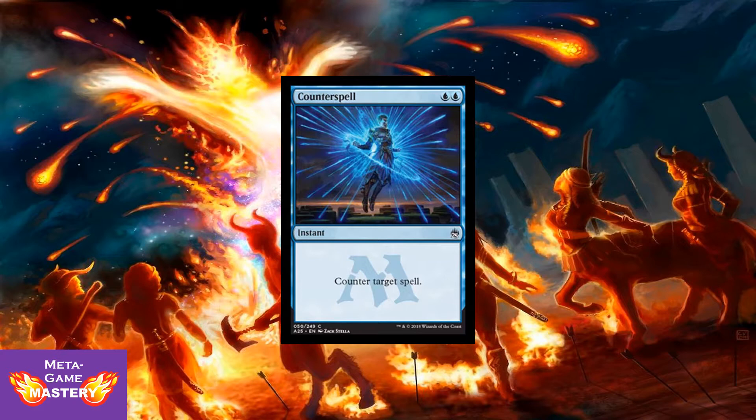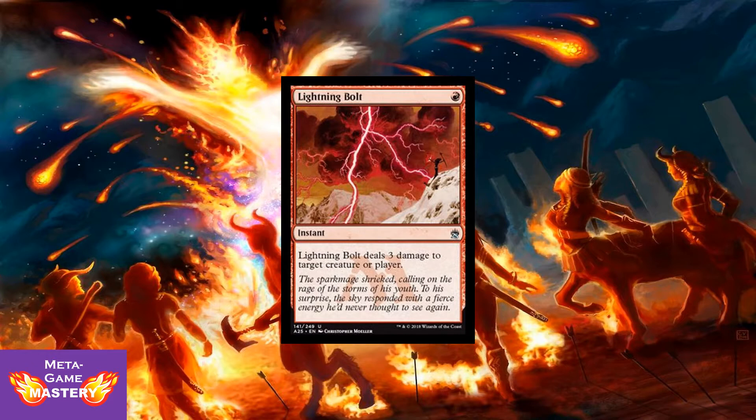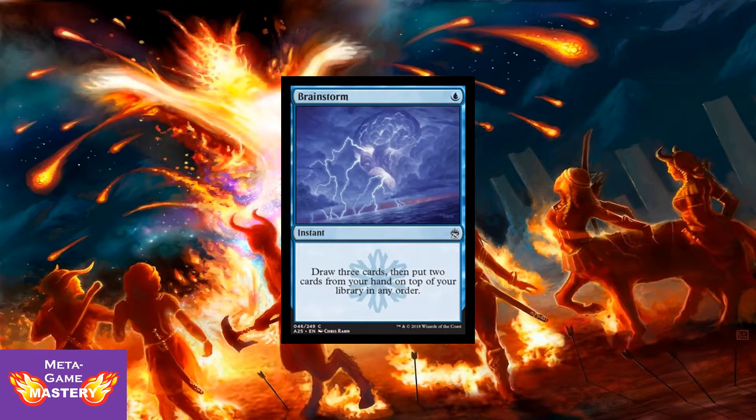The classic original control spell — Counterspell. Blue, blue, instant, counter target spell. Just no downside, perfect card, being reprinted at common, no less. And also getting a reprint is Lightning Bolt — 1 red mana instant, deals 3 damage to target creature or player. Wow, that's fantastic, being reprinted at common. And Brainstorm — holy god! It's 1 blue mana, instant: draw 3 cards, then put 2 cards from your hand on top of your library in any order. Look at that art — previously only available on Magic Online, now being printed in paper. That watermark looks great. They're doing so much to make this set look very aesthetically pleasing.